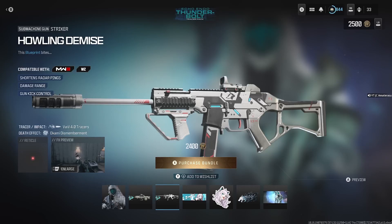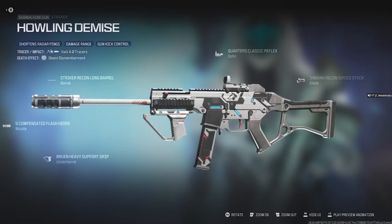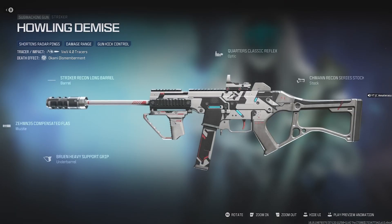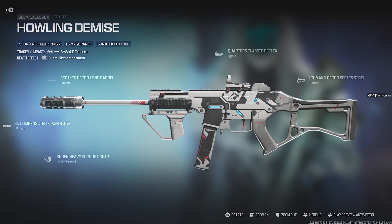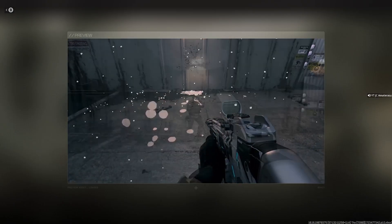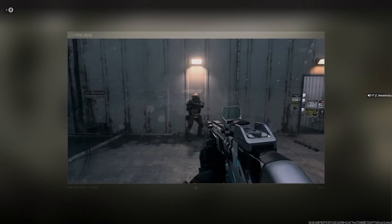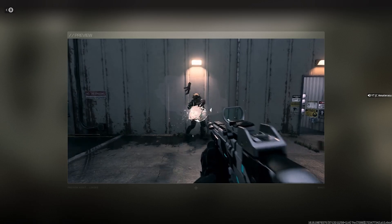Next we get the Howling Demise for the Striker, which shortens radar ping, damage range, and gun kick control. There's a wolf sign on top of the gun — it's a little more plain, no magazine, but the optic is really lit. The attachments are pretty beast, but you can just switch out the magazine without changing the look much. This has the tracer rounds and dismemberment — you burst into a snowball with a mystic animated effect. That's actually lit.